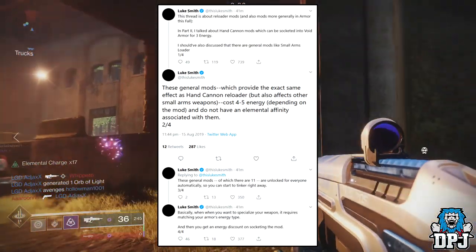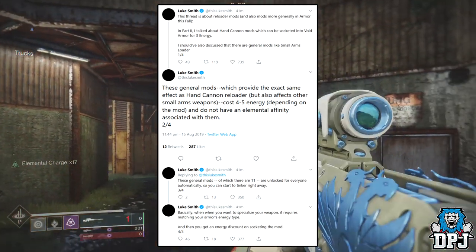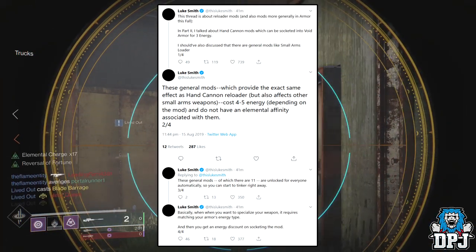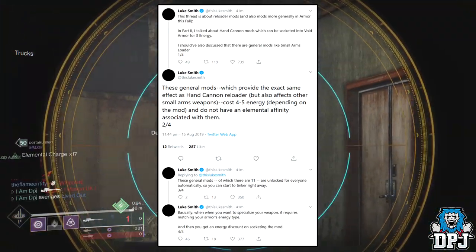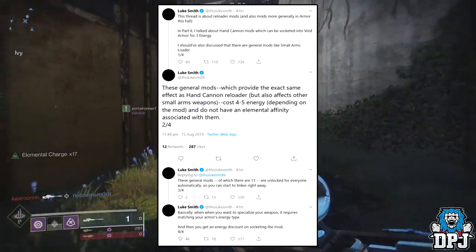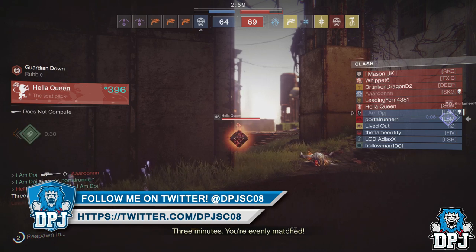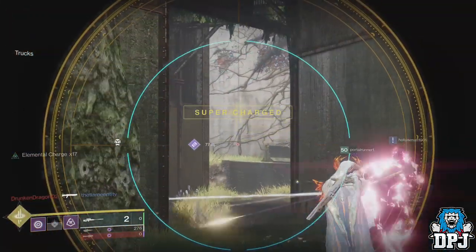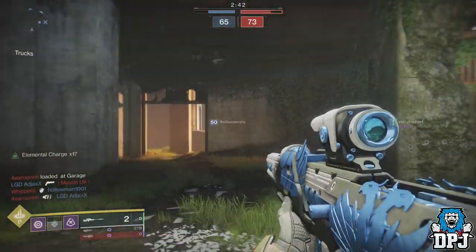He said he should have also discussed that there are general mods like 'small arms loader.' These general mods provide the exact same effect as a hand cannon reloader but also affect other small arm weapons, cost 4 to 5 energy depending on the mod, and do not have an elemental affinity associated with them. These general mods — of which there are 11 — are unlocked for everyone automatically so you can start to tinker right away. Basically, when you want to specialize for a specific weapon it requires matching your armor's energy type and you get an energy discount on socketing that mod.